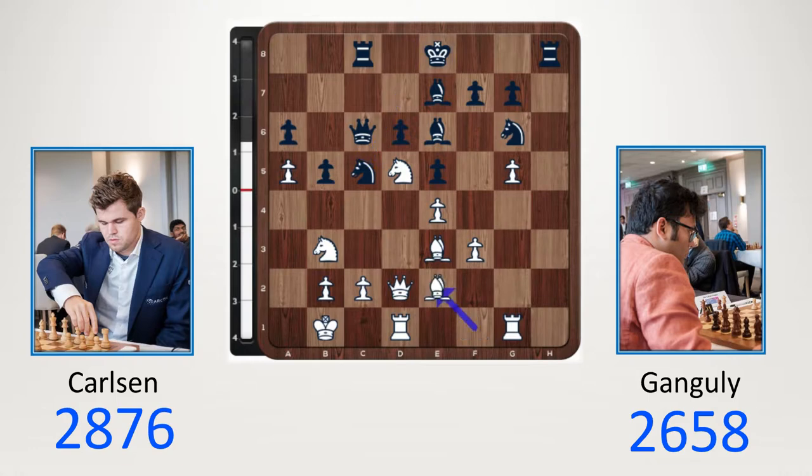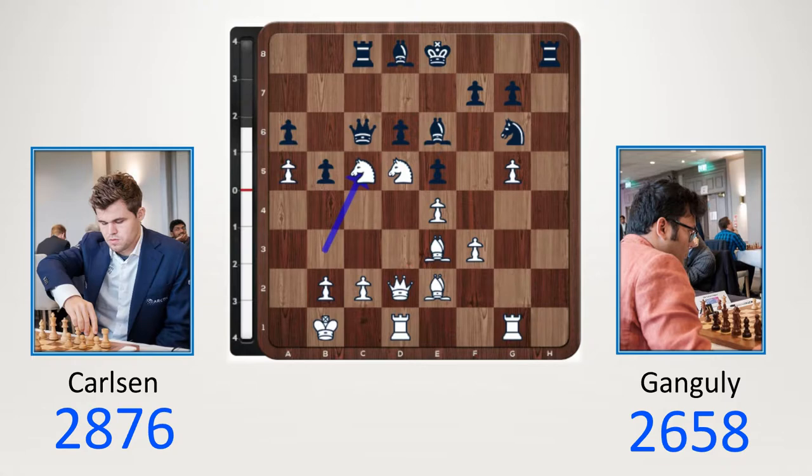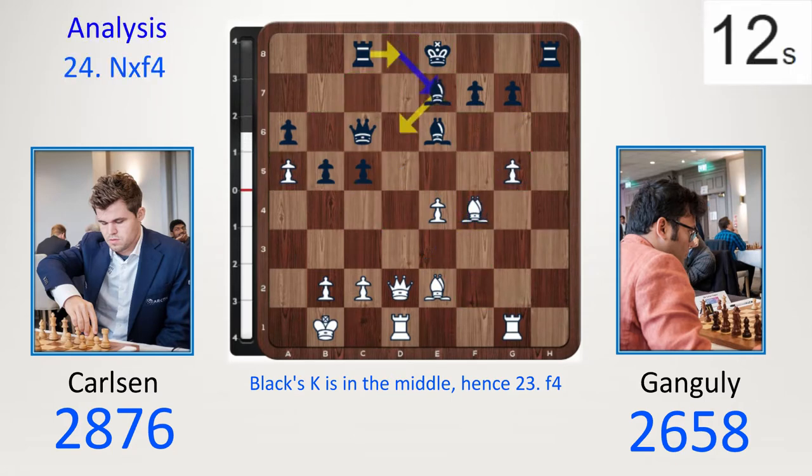After knight c5, bishop e2. Bishop d8 played. Nothing to worry about — knight takes b3, because after c takes b3, the rook can go to c1. It turns out white will be using the queenside, not black. Now Magnus decides to take and after take, black's king is still in the middle, so it's time to open it up with f4. E takes, bishop takes. Why not knight takes? Because after this and after bishop e7, many squares around the middle are controlled — rook d8 could be next, so it's not obvious how white breaks through.